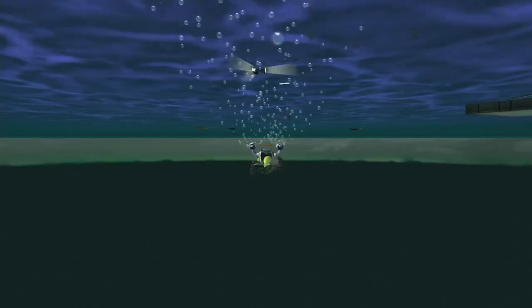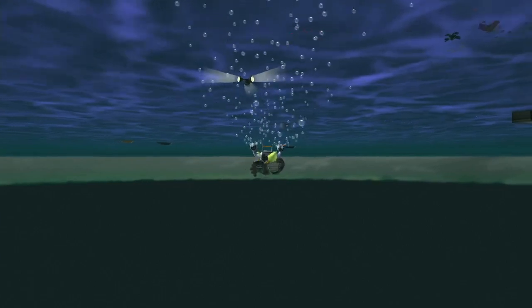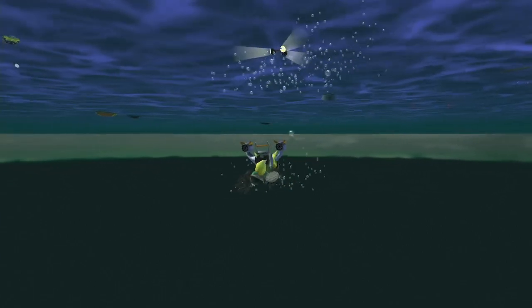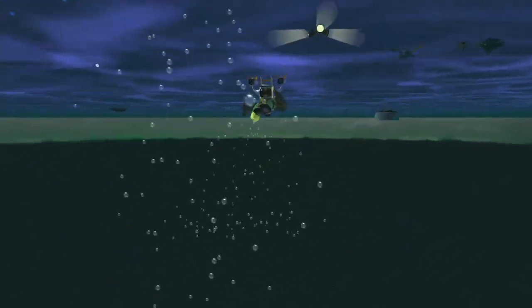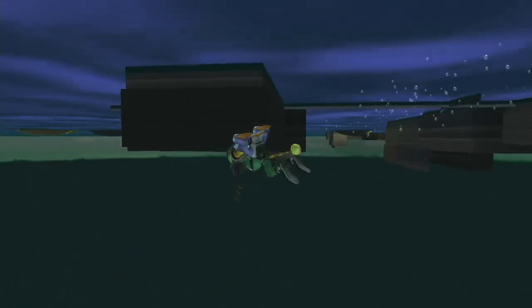Immediately turn right and you'll see these three spinning lights — the lighthouse. Swim directly towards it and you'll hit a wall. Surface underneath this wall, come up, and right before you hit the surface, stop and wait for these pillars for the bridge to load in.